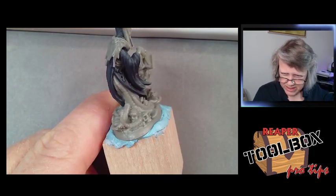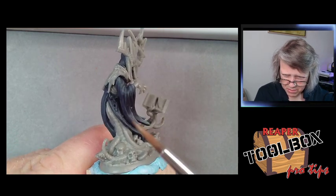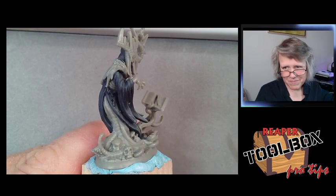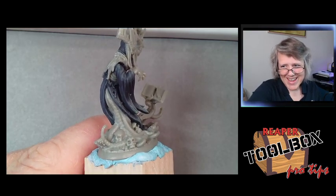We're using this green to make a really pretty, very complex highlight and shadow — purple and green is one of my favorite combinations.